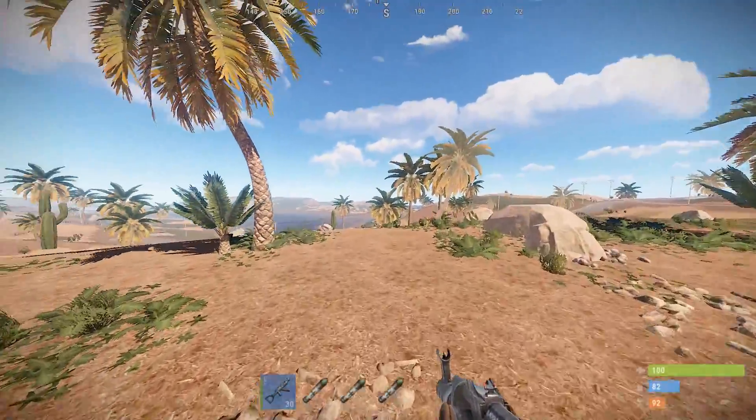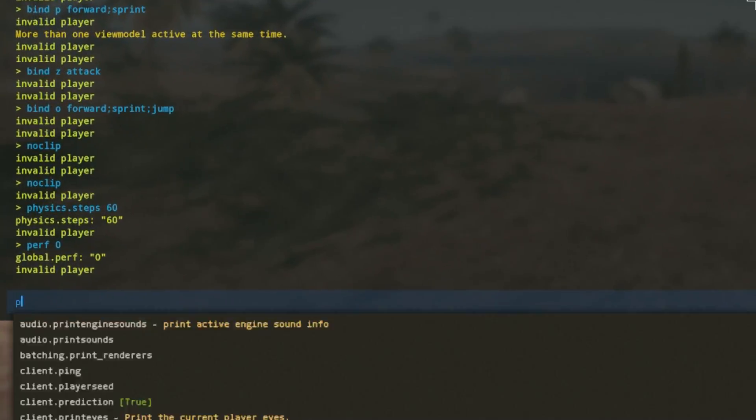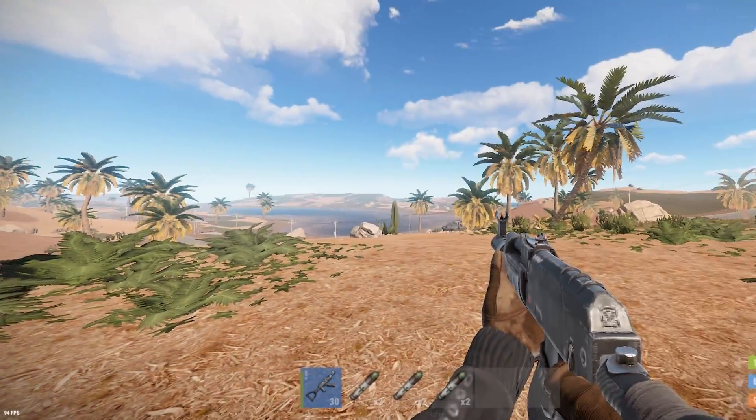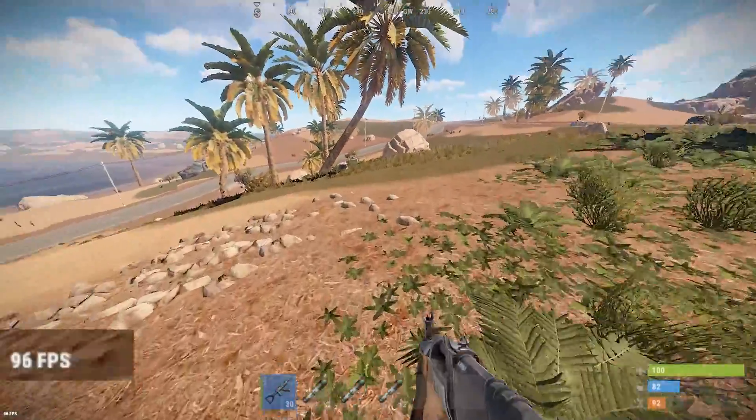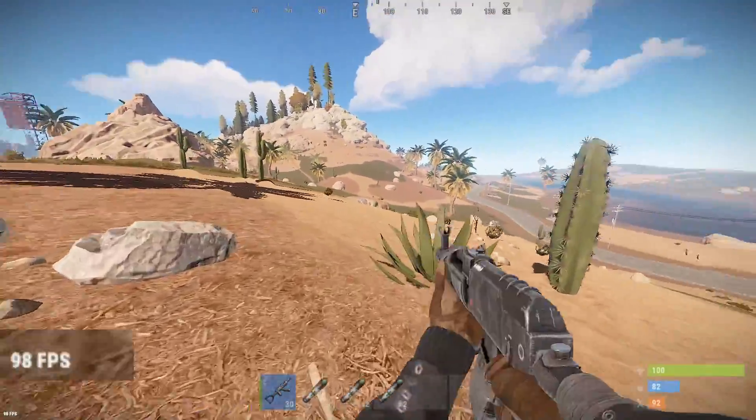We have an inbuilt frame rate counter in Rust. So you just press F1, type perf then 1. Now at the bottom left of your screen you can see it's at 100 FPS. It's really clean and it doesn't affect the game in any way with performance.